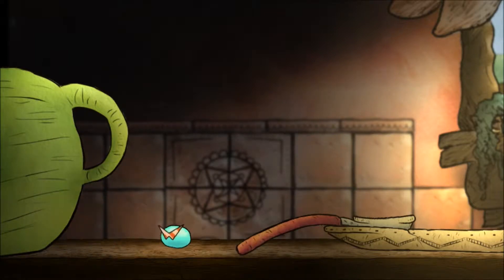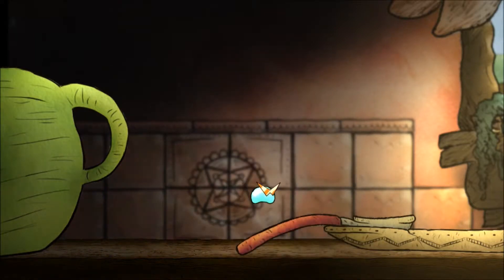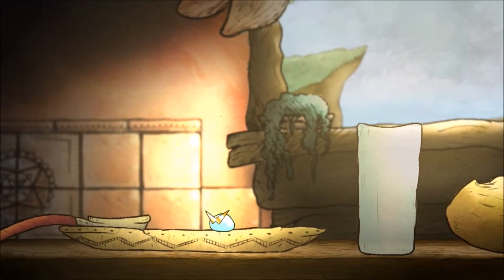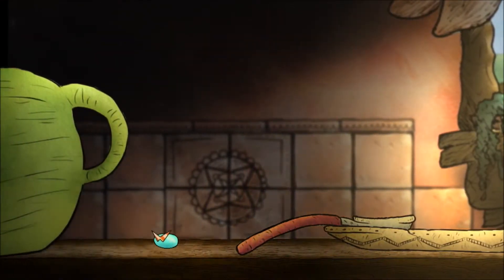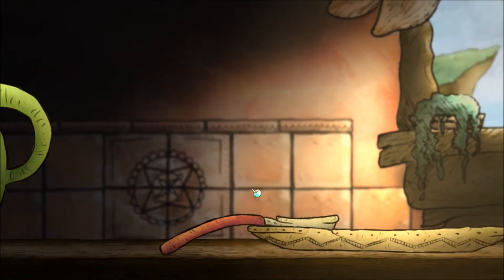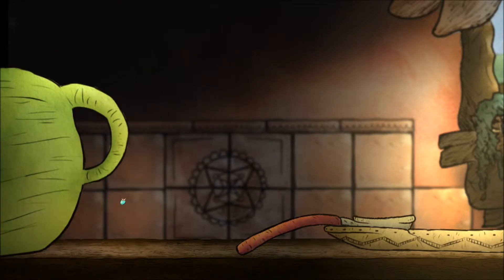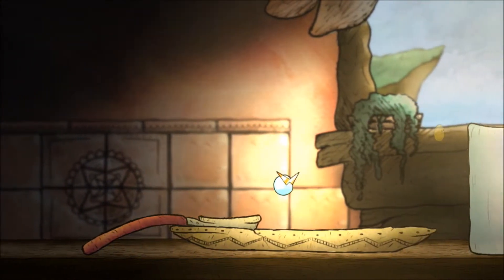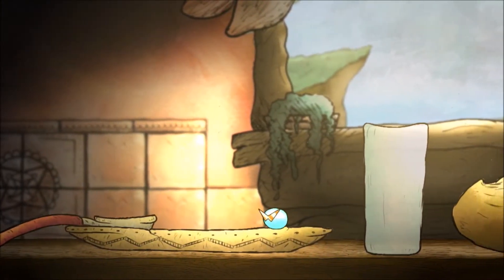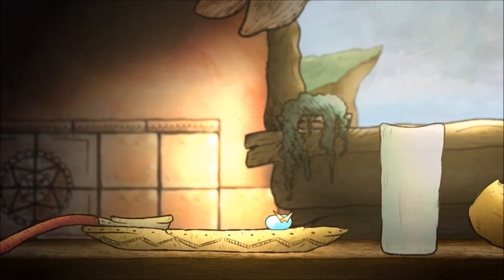A couple things you should keep in mind about the game going into it: you see your little drop guy right here — I actually have a skin on him right now. As you move around, you lose your water droplet slowly over time for movement, so you slowly get smaller and smaller and smaller until inevitably you go bloop and then you have to restart your level. So you don't want to move around too much.